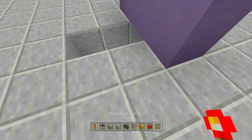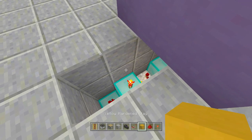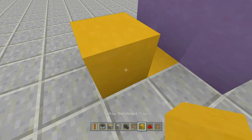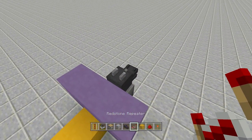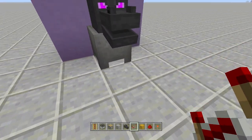Come back here and place a redstone torch off the top of this block. Place a block on top of that torch, a redstone torch off the side of it, a block on top of that torch, then a block over. Place a piece of redstone on top of that block, then a repeater going into the block behind the dragon head on four-tick delay. That's it — you're completely done.